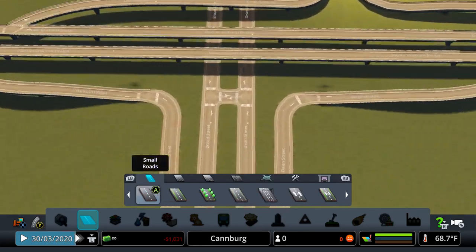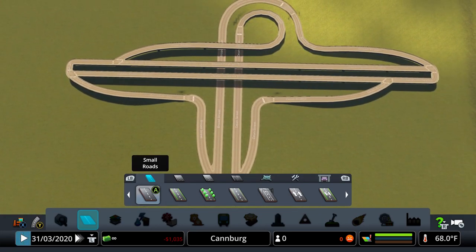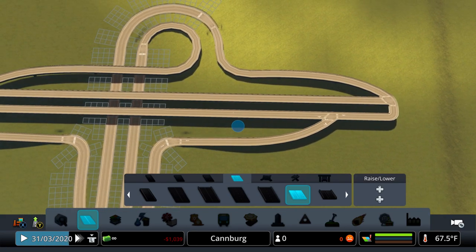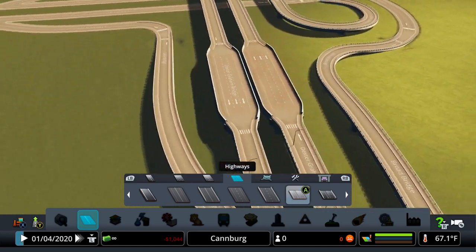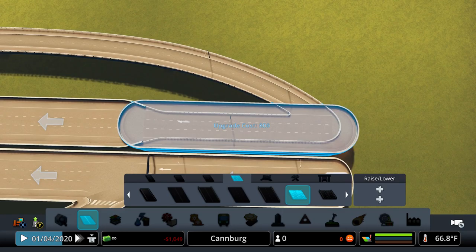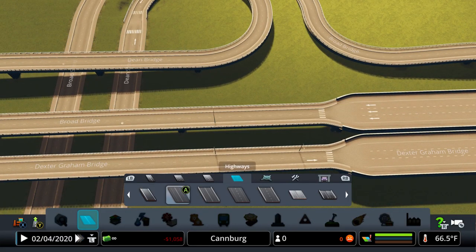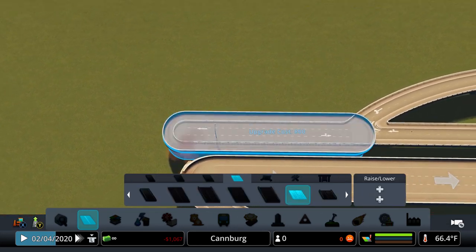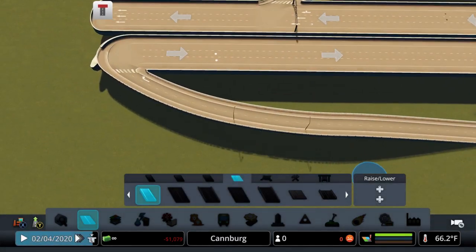At this point we get rid of that reference road and there you have the trumpet interchange highway connection. All that's left is to upgrade the roads. That 360 measurement creates a really nice little gap — get rid of that extra piece and you get a perfect little gap in between the highway when using the other three-lane highway. Let's go ahead and upgrade the rest of the highway itself.